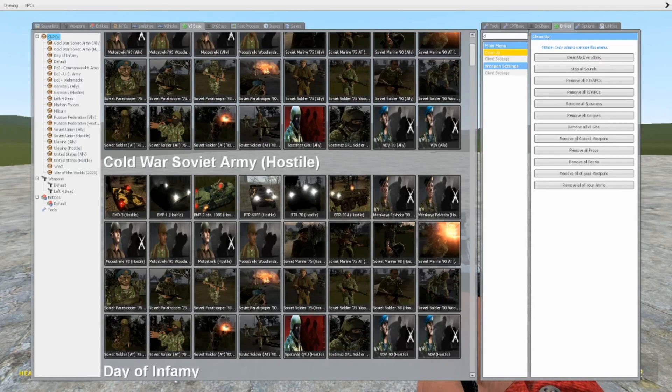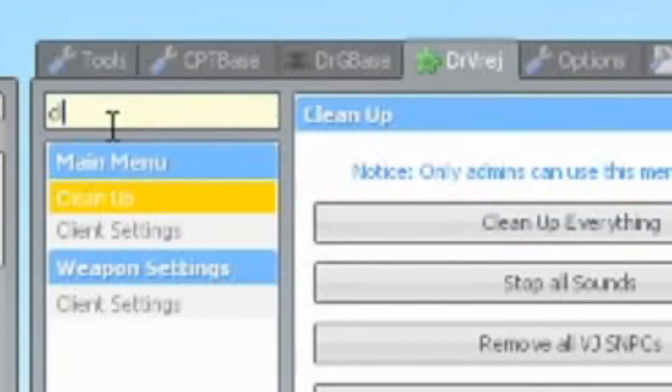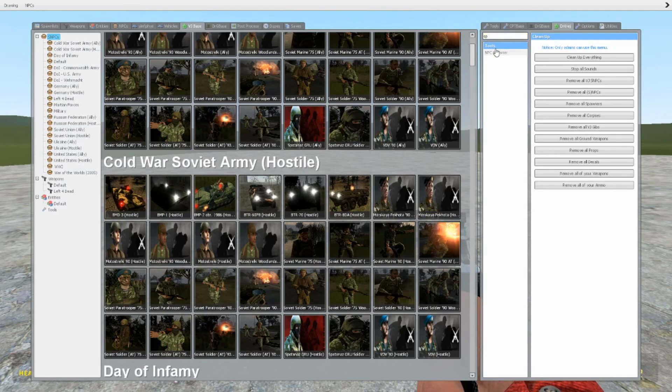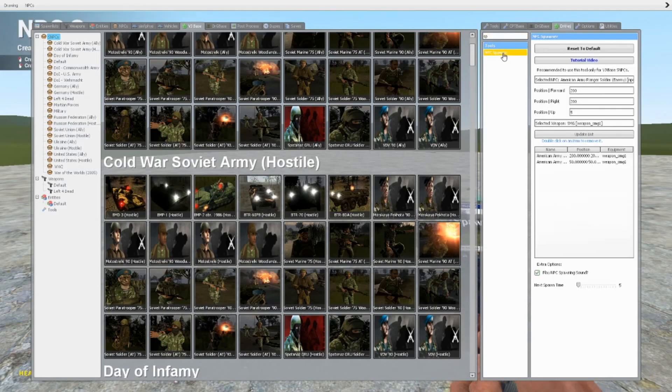So number one, you're going to need VJ Base. Then you should have an option called Dr. Vrej. Click on Dr. Vrej, then click right here and type in 'spawner' or 'SP' and it should search it up. If this is a long time from the other version, it may look different, but you should see it right there.